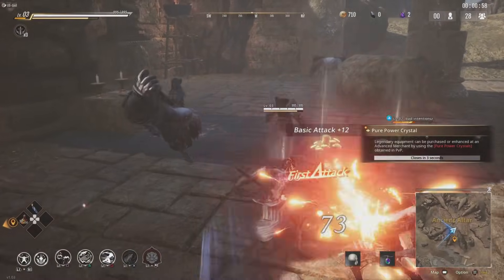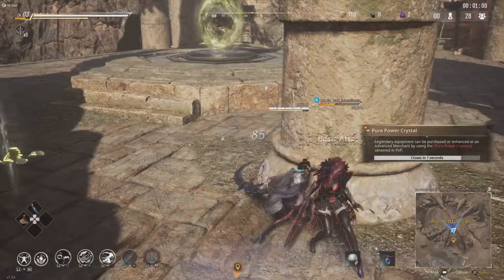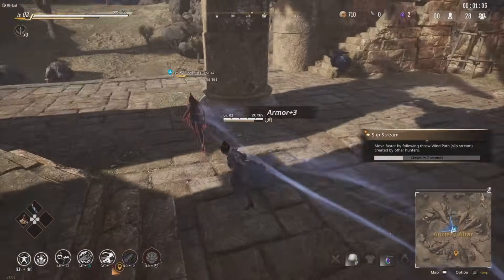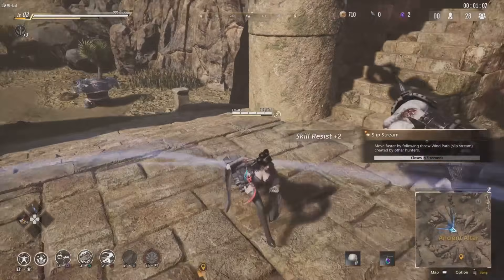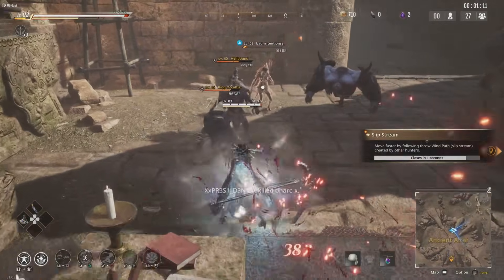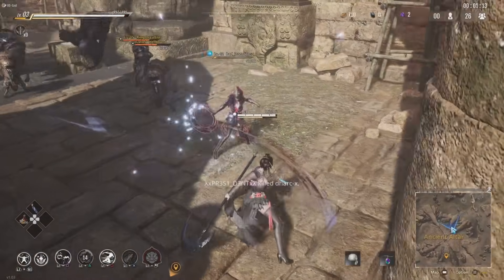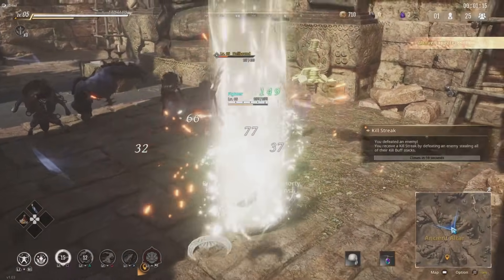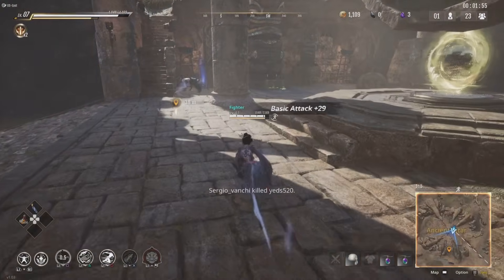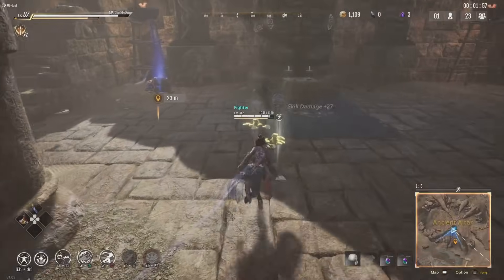This is the last match I'm putting in this video — I don't want it too long. The main tip from this match: use your guard breaks, especially against players who are blocking at low health. Use your guard break attack to go straight through their block and finish them off.